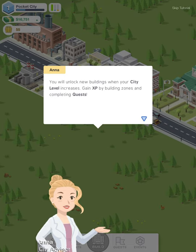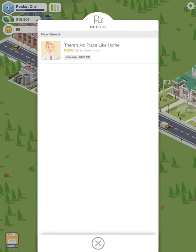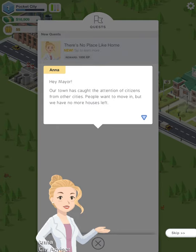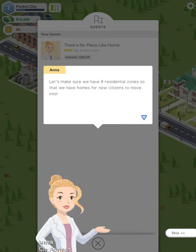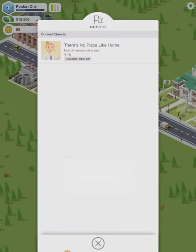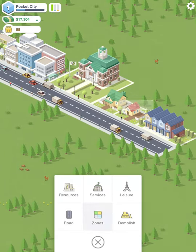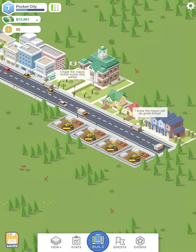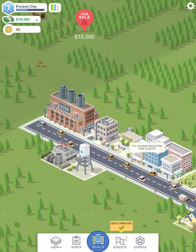Anna says she's started us off with a simple quest. Let's have a look — new quest down here: 'There's No Place Like Home.' The quest NPC says our town has caught the attention of citizens from other cities, people want to move in but we have no more houses. We need to make sure we have eight residential zones so we can have homes for new citizens. So we've got to build some more zones — let's build more zones right on the other side. And that should do it — people are saying they'd like to move into the city. Quest completed!